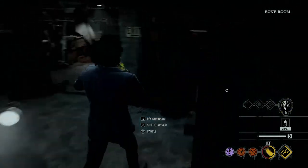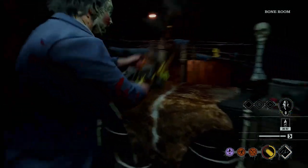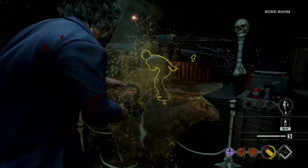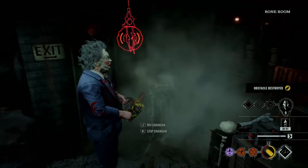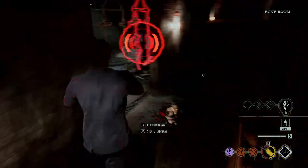Leatherface starts off in the basement every match. The main goal early game is to flush the victims out — use your chainsaw to destroy doors, barricades, and crawl spaces to eliminate routes for your victims.